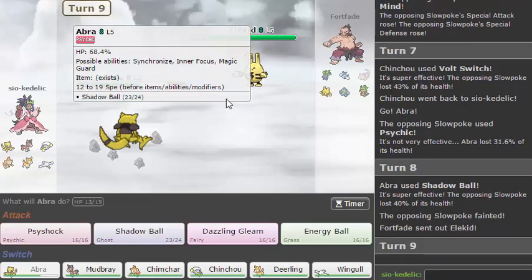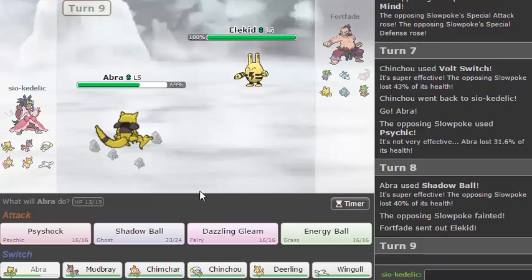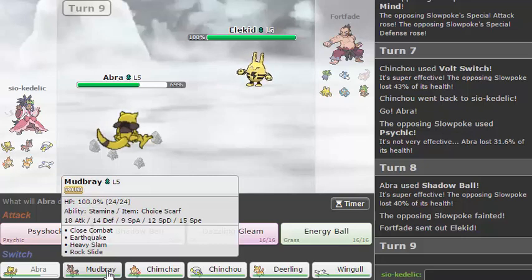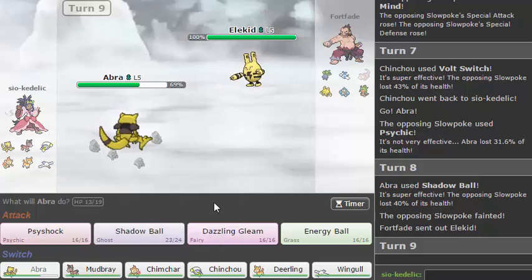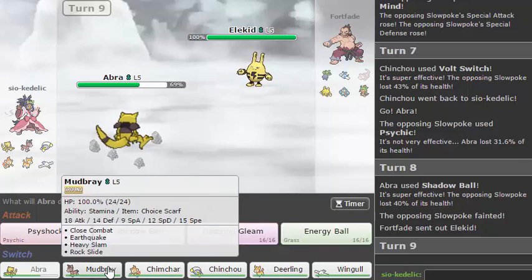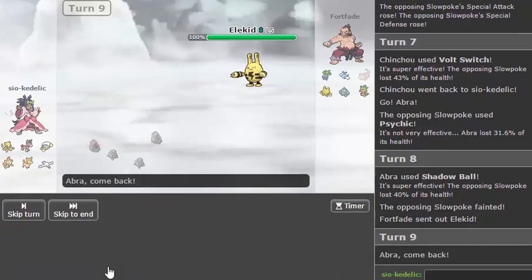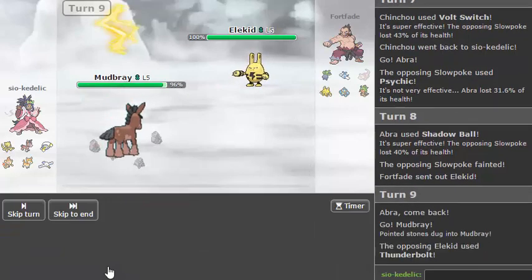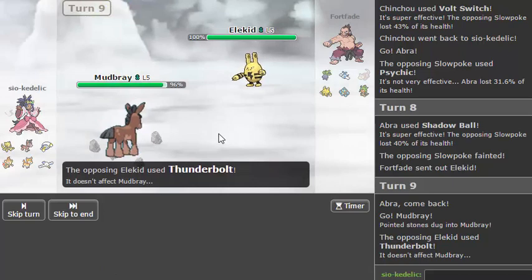20 Speed is ridiculous. So he knows I'm Water Absorb and not Volt Absorb. I kind of still want to go Chinchou — that is weird, yeah, because I still have my Air Balloon. So it's predictable, but I'm going to go Mudbray here. I don't think he's going to Volt Switch, but if he does, cool. No, he did just go for a Thunderbolt okay.